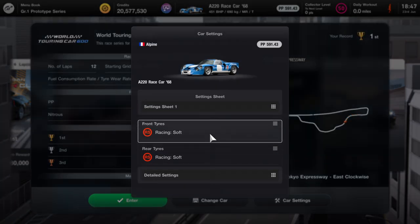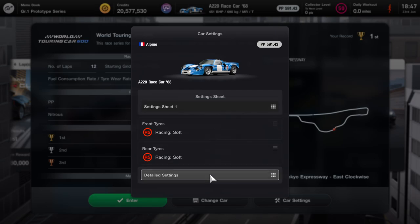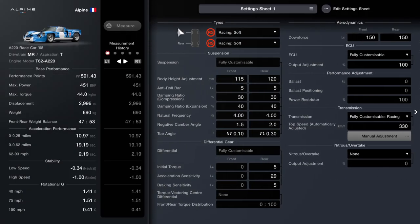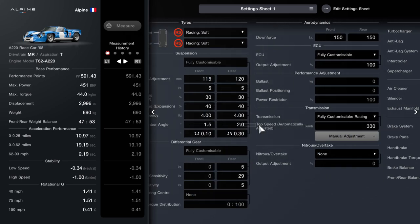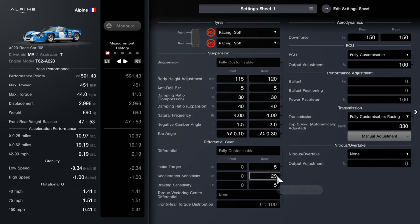This race car right here — I will quickly go over the settings for everyone. It still works. There is your suspension. I think everything is stock apart from the racing transmission and the differential gear.